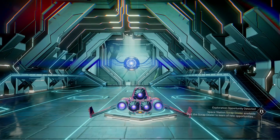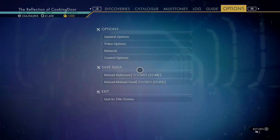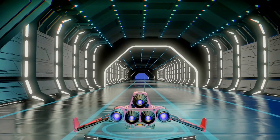When you arrive at the space station, get out of your starship to create an autosave and reload it. Once you're back in the game, get into your starship and fly towards the tropical moon.